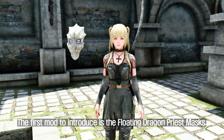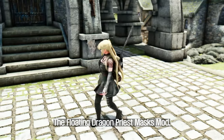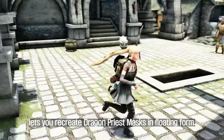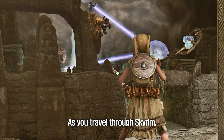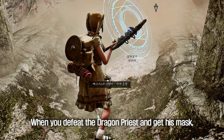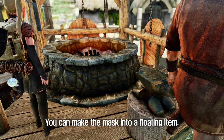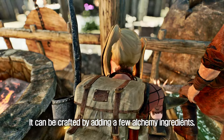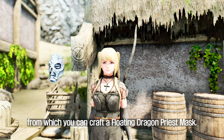The first mod to introduce is the Floating Dragon Priest Masks. As the title suggests, it lets you recreate Dragon Priest Masks in floating form. As you travel through Skyrim, you may encounter a named Dragon Priest. When you defeat the Dragon Priest and get his mask, take it to the forge. You can make the mask into a floating item by adding a few alchemy ingredients, from which you can craft a Floating Dragon Priest Mask.